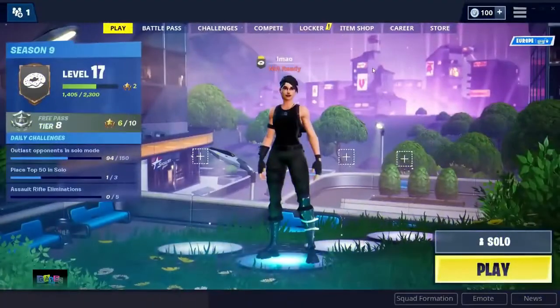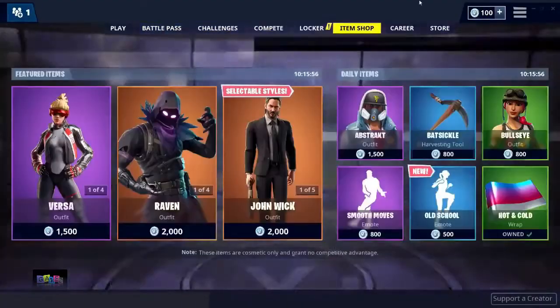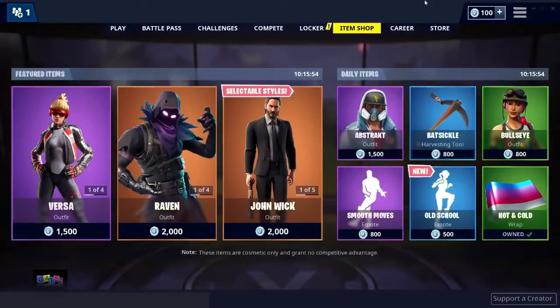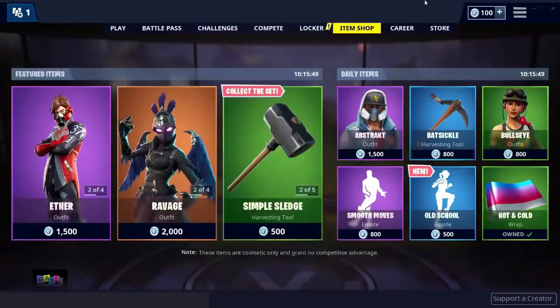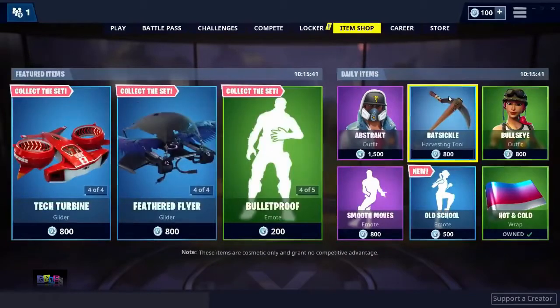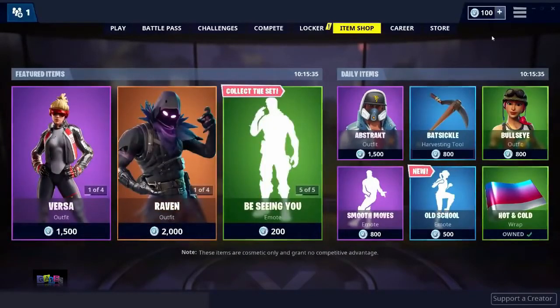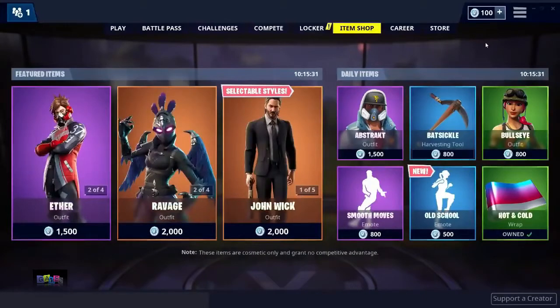As you can see I have 100 V-Bucks right here — I literally cannot buy anything from the item shop. The item I'm going to be trying to get in today's video is the Batsicle. As you can see I do not own this; it costs 800 V-Bucks, and there's no way I can buy this with 100 V-Bucks without spending money.